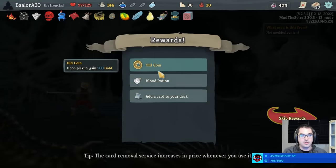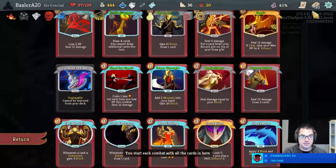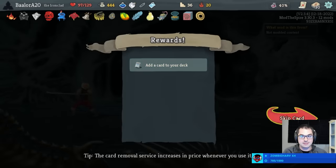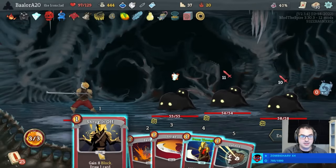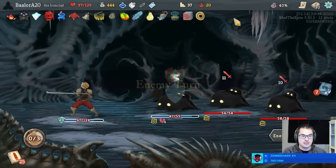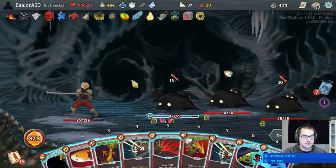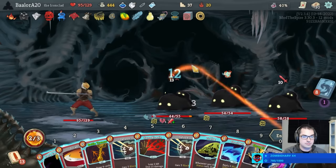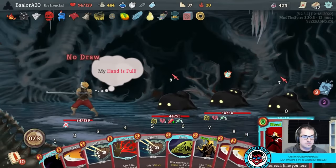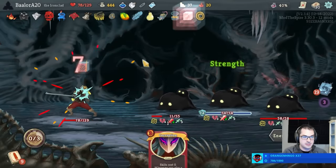We get a third of the gold we wanted — 300 instead of 999, but we also get a Blood Potion, and our choice of Dual Wield or Iron Wave. Dual Wield's cute, but I don't think we can actually use it. But I'm kind of rich. Losing health is going to be a facet of life sometimes that we can't always avoid.